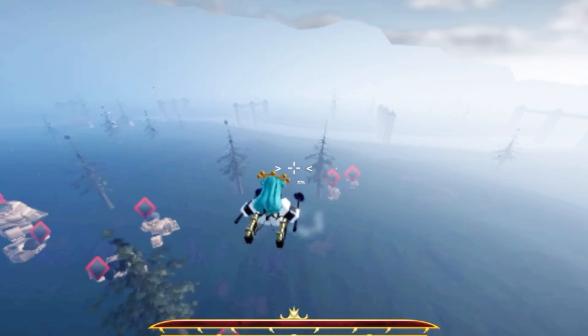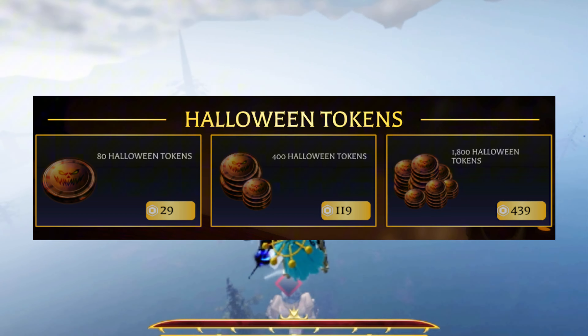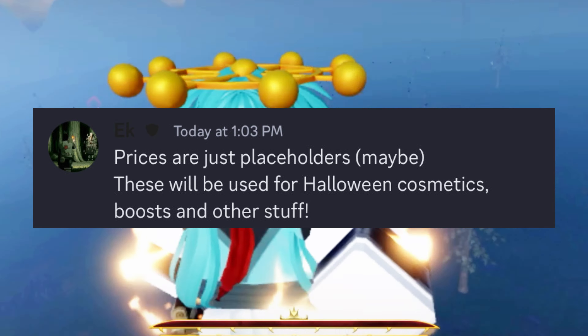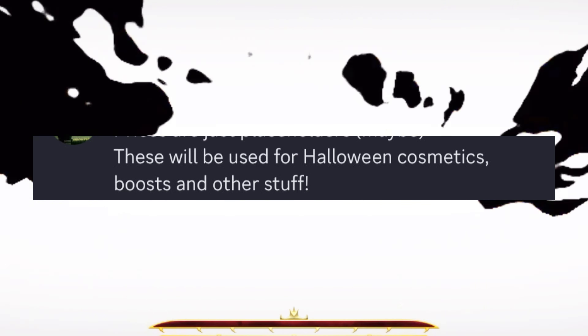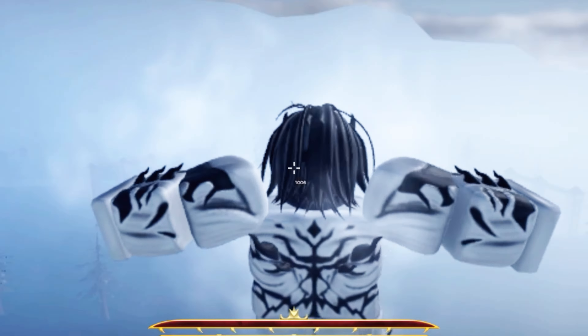Basically, we'll be using Halloween tokens that you get from missions. He does say these prices are placeholders if you're spending Robux. These are for Halloween cosmetics, boosts, and other stuff. So what do you think the other stuff is?